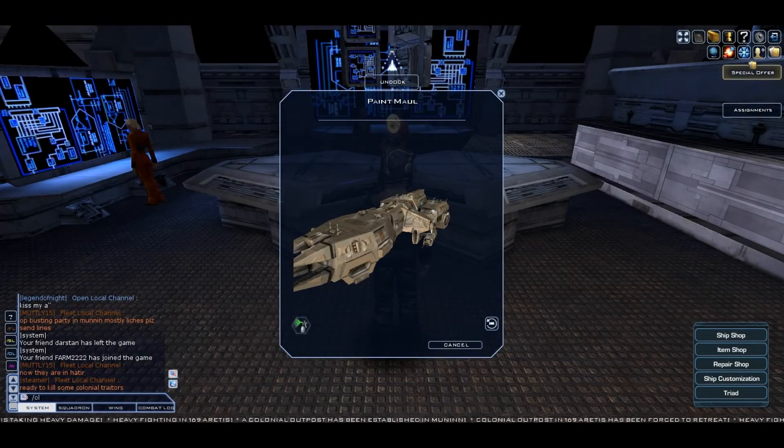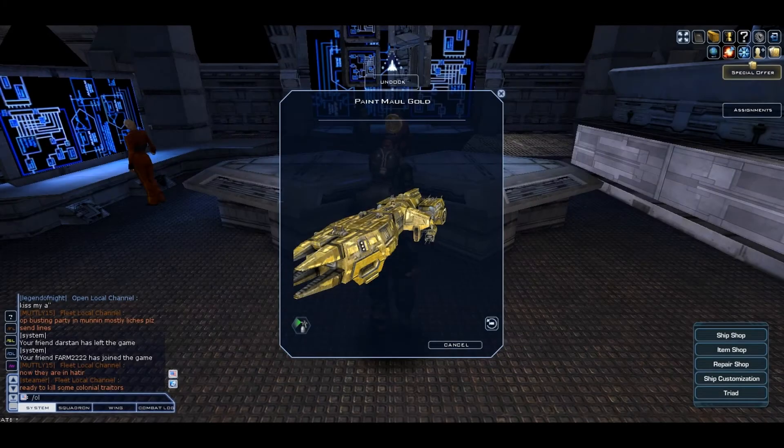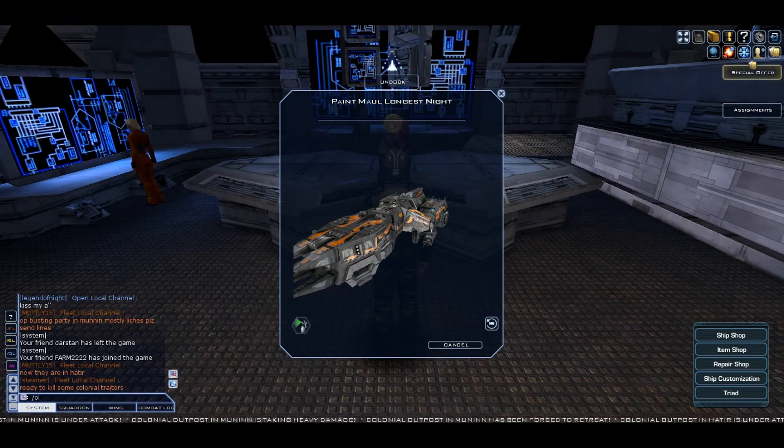The next ship is the Maul and this is its basic camo. The next camo for the Maul is Night Lurker and I have no idea what it costs. The next paint is Gold and it costs 12k cubits. The next camo is Red Sweep and it costs 7.5k cubits. The last camo for the Maul is Longest Night and it costs 12k cubits.